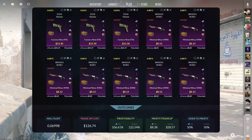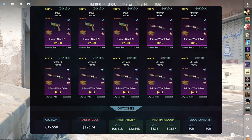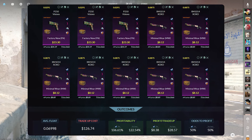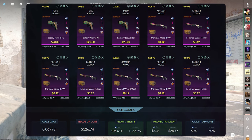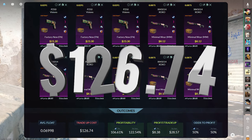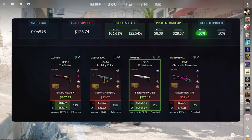The classified to covert tradeup consists of 3 StatTrak Factory New skins from the Recoil case, and 7 StatTrak Minimal Wear skins from the Snakebite case below a 0.07 average float. The StatTrak Factory New skins come in below 0.0291 and the Minimal Wear skins below 0.0875. Get the Recoil skins for $23.30 or less, and the Snakebite skins for $8.12 or less. This tradeup costs $126.74 total, has a 106.61% profitability after Steam fees, with a 50% chance to profit each time. Each of the USP-S skins are profitable, with the StatTrak Factory New USP-S Print Stream from the Recoil case being the best at $115 of profit.